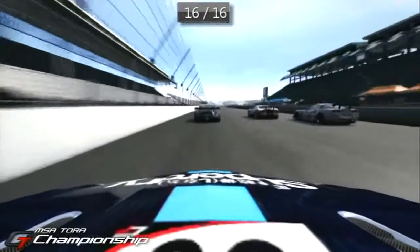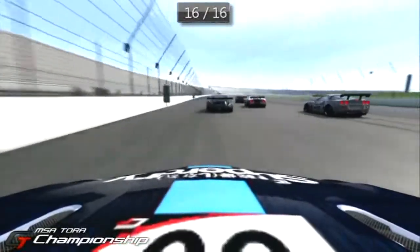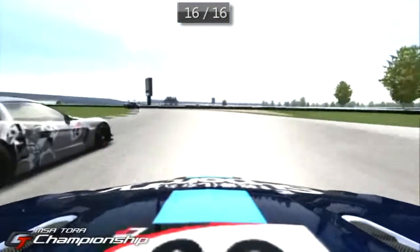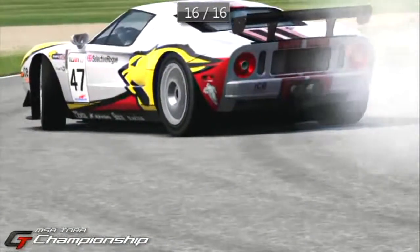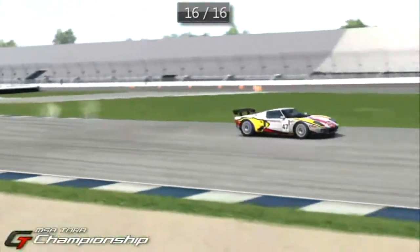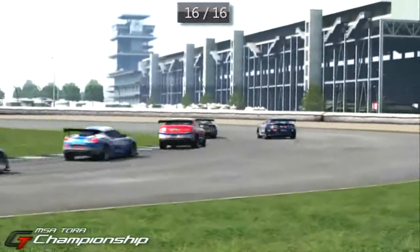A much more exciting start as we have an onboard with Blizzard here. Butt launches, tyre squealing, but Blizzard getting a heck of a start here. Oh, someone's — that's the Ford from the front row — Selective Rogue. What a mistake to make, and he's lost everything in that first turn. Comparing these to the GT24 starts, that's the best one I've seen them do. A little bit of nerfing action there, possibly. More of it already.